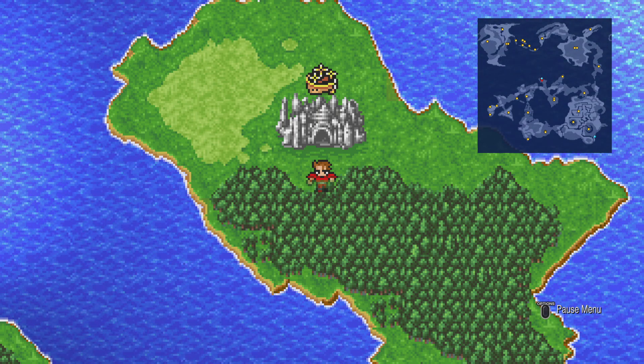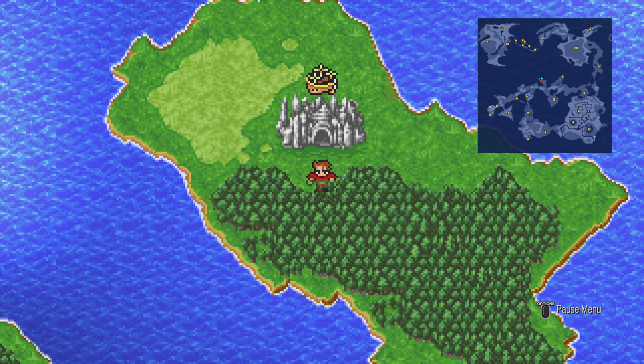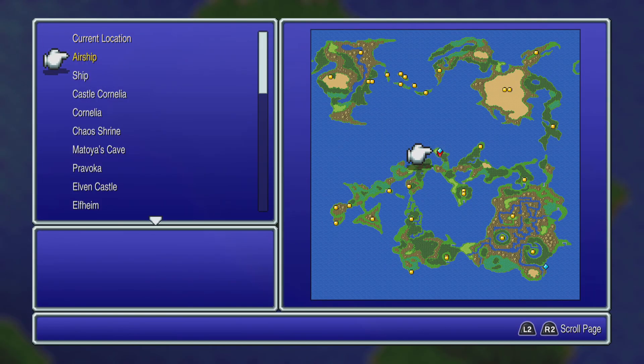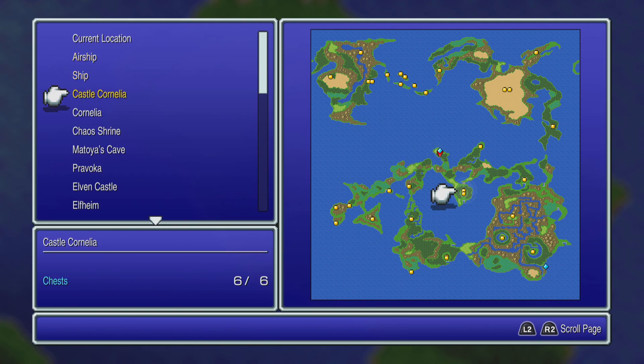I'm here to help you get a hundred percent on this game, so a few tips that might help you: go to the map by pressing the Square button on PS5 — if it's Nintendo it's probably like B or something. If you look at your left corner you'll notice how many treasure chests are there, and that will show you what you have collected and what you haven't collected.